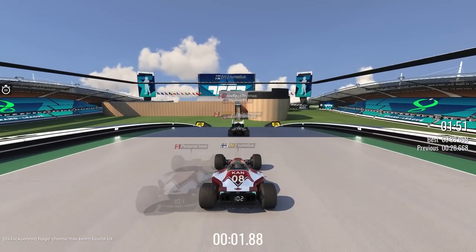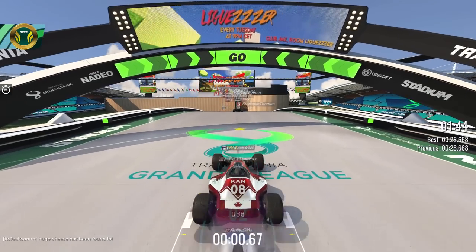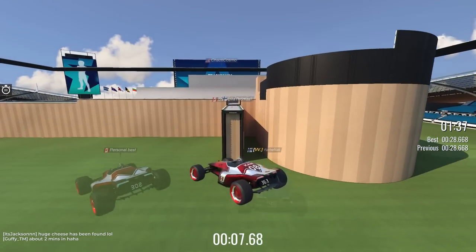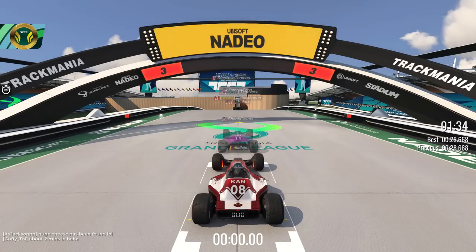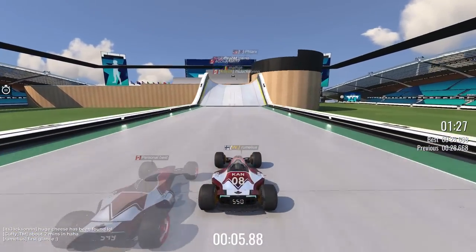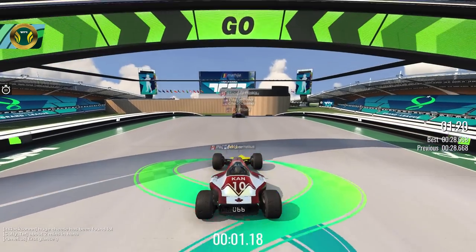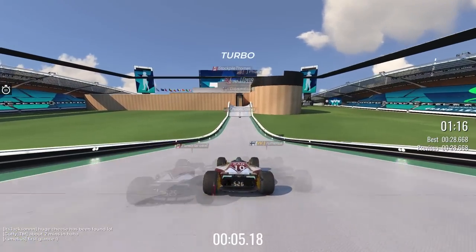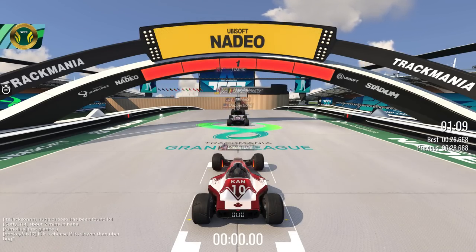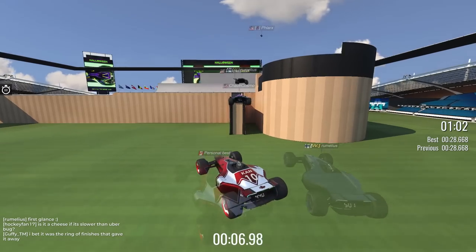I'm so mad that I made an unintentional shortcut. Embrace it — it is what it is. I wanted the cheese. Huge cheese has been found — yes, the huge cheese that I did not intend. I should have covered that up. I can edit the track and re-upload, but last time I tried that it uploaded as a second track with the same name and now I have two and it's really confusing. I could not figure out how to get enough speed to get up there. Apparently someone's saying it's slower than the Uber Bug though.